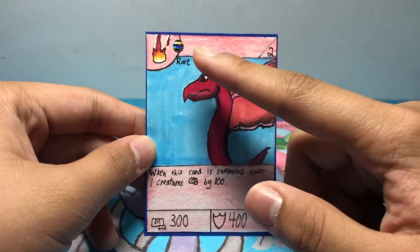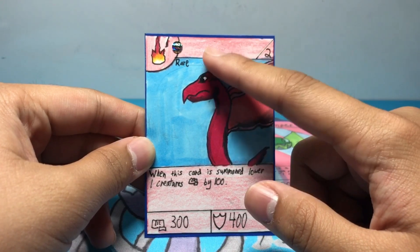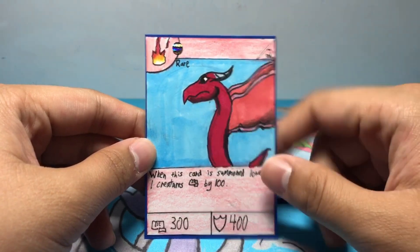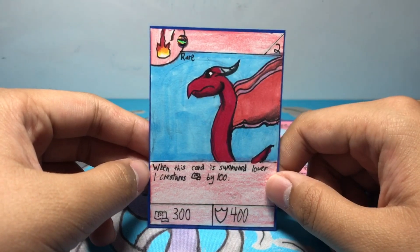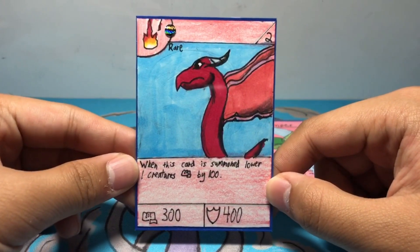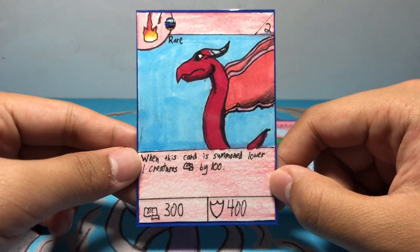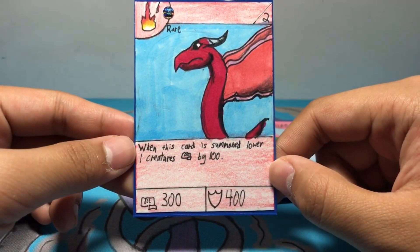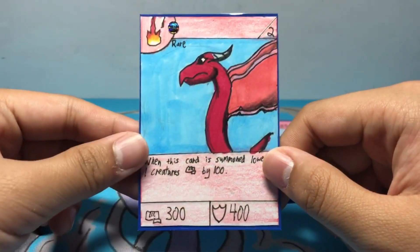I don't have a name for this card — it's another name contest thing, so you can comment on what name you think I should name it. I'm probably going to use your guys' idea, I usually do. So just comment down what you think I should name her. The ability is: when this card is summoned, lower one creature's power by 100. She has 300 power, 400 defense — it's a pretty basic stage two card, but I really like the artwork. She's a fire type.